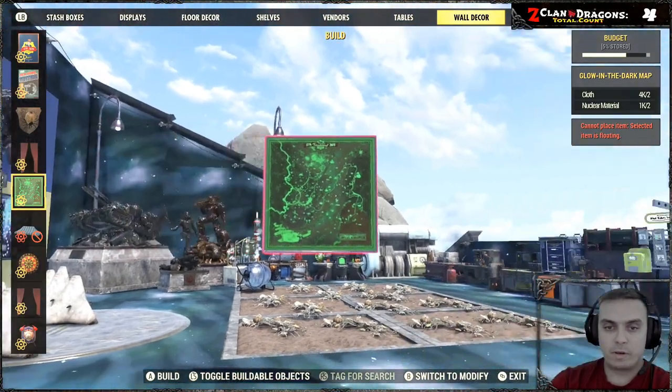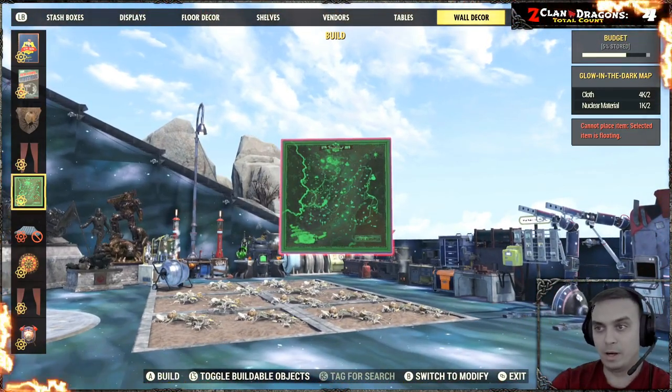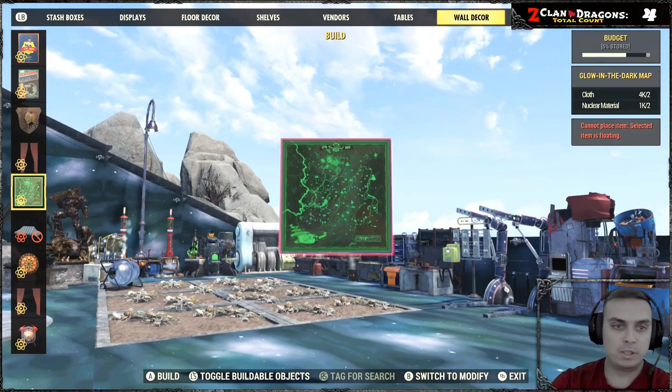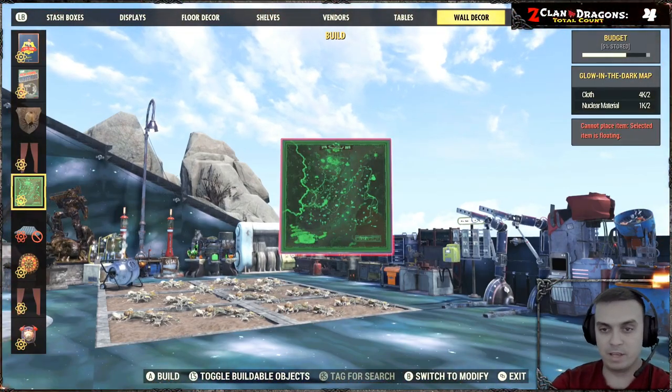Once you've acquired this item from the Atom Shop — it's called the Glow in the Dark Map — to build it you'll need to activate your build menu and navigate to your wall decorations, then find it on the drop-down bar on the left side.